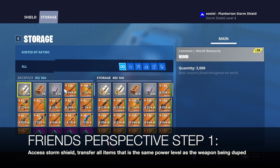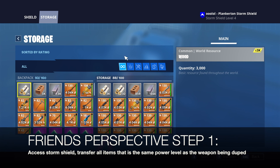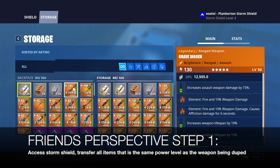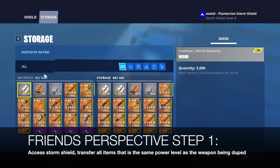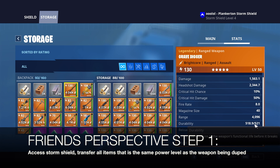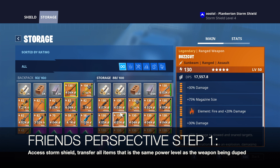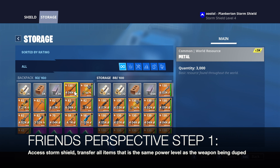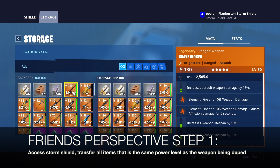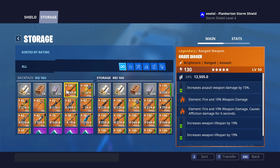Have your friend empty all his 130s. So for example, the weapon you want to dupe — if it's a 130, say a Grave Digger — check the stats and keep a mental note of the stats and the durability. Since that's a 130, your friend is going to remove all his other 130s. His other weapons should only be 106s or below.